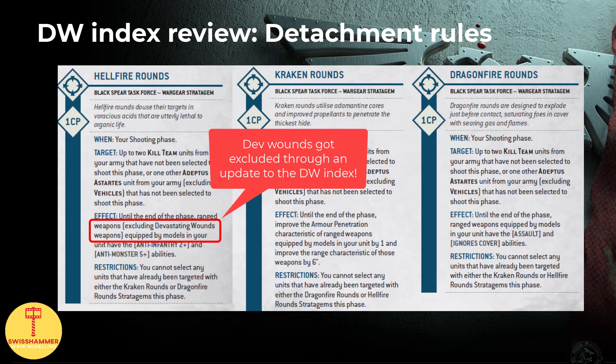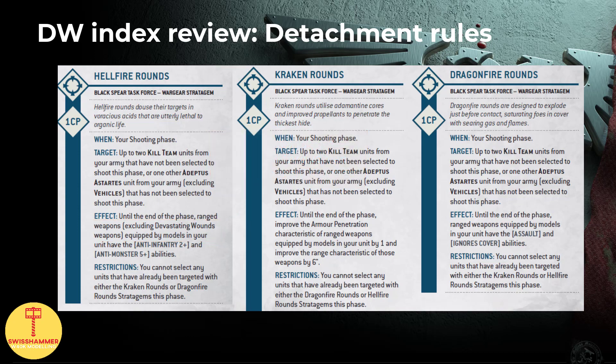You guys have no doubt heard about the Hellfire Rounds Mortal Wounds spam by now, that caused quite the uproar across the community, at least for the 2 days that it took for GW to nerf them. This might have been one of the fastest fixes in the history of Warhammer 40k, with the rule not even making it past the launch date. This continues the 9th edition trend of GW being lightning fast about limiting Death Watch, but then leaving everything else broken for the remainder of the edition. While this combo definitely deserved its nerf, I sure hope that they will address other issues with similar motivation. All 3 stratagems will now have their play, and the ability to use them on 2 kill teams for the price of 1 CP is excellent.